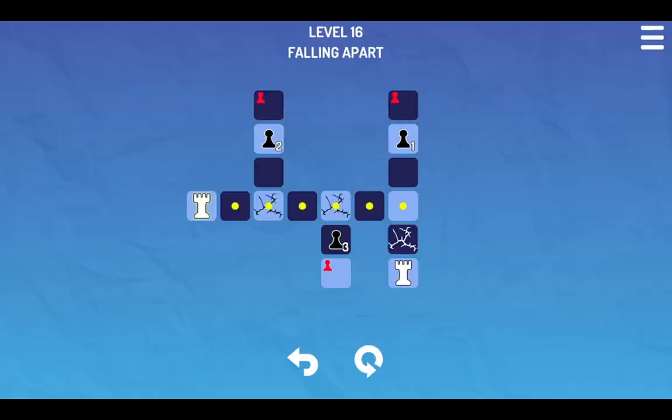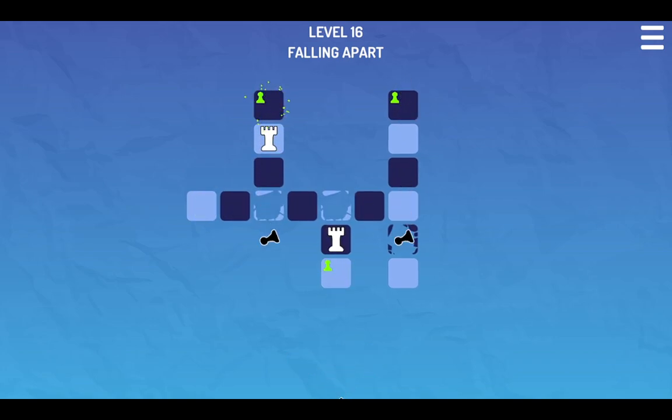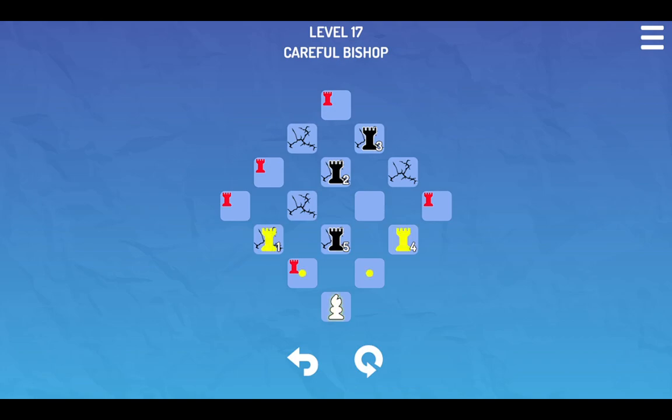What is that? It looks like cracked tiles that will — okay yep. Nice intuitive little mechanic there. And they even trigger when you go past their tile. Alright, so that's the cracked tiles mechanic. We only have a bishop here. These rooks can't actually target us, I think. Still, we need to do something about that rook on the three tile.